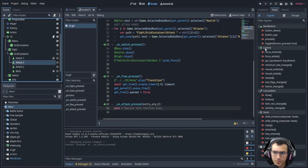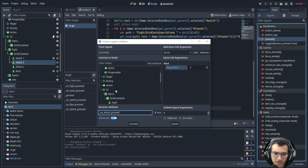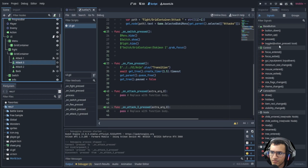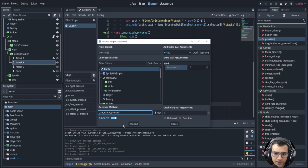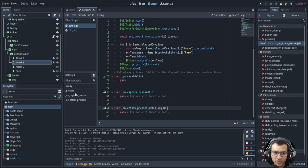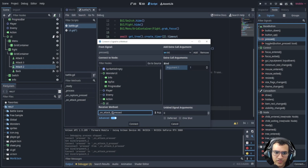For attack one the argument is zero. Now let's do the same for the next attack button — this one is going to be two. Remove the old function, go back to pressed, add argument two, and there it is. So attack one is zero, attack two is one, attack three is two, because we always start from zero in coding. Attach each to the UI and connect them.